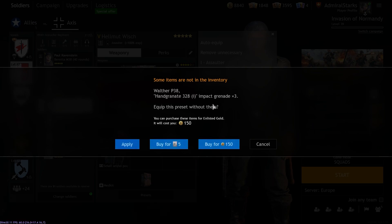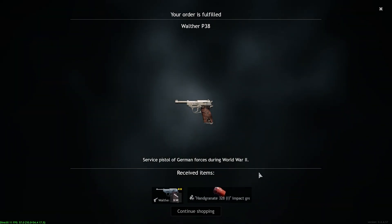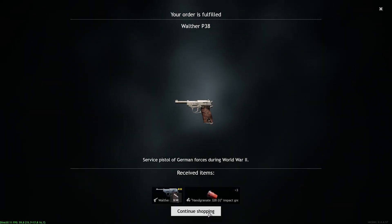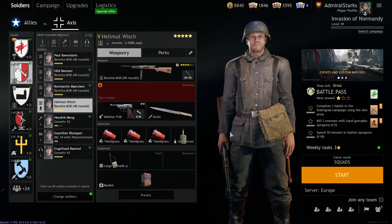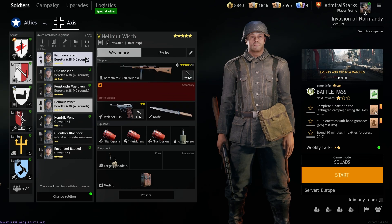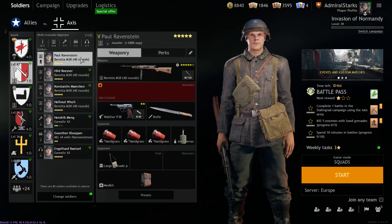Or you can go ahead and buy them straight out — just make sure you don't accidentally click gold, because you surely have some silver orders. If you click this, the game automatically, as you can see, buys everything you need. And now you can see Helmut is suddenly exactly the same Chaddy Chad as Paul.